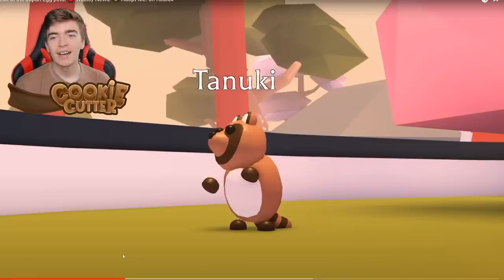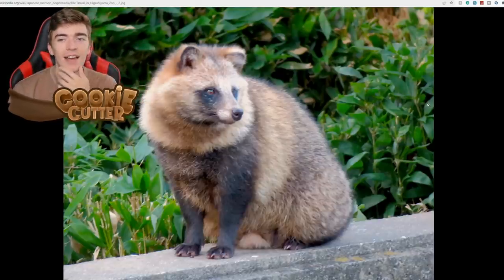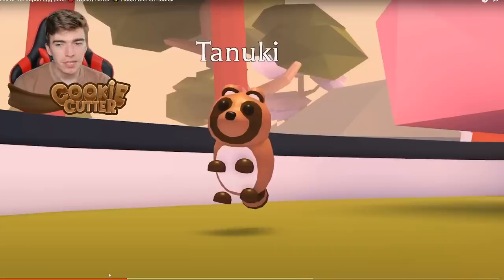Coming in at number three is a Tanuki. I don't know how you pronounce this thing, but it's kind of adorable — very jumpy, with a cute face and body. It kind of looks like a raccoon mixed with a panda. I googled it out of fascination and it's classified as a raccoon dog, which is really cute. In Adopt Me it looks pretty similar to the real thing. I bet it's probably only a common or uncommon, but I can definitely imagine seeing it glowing neon.